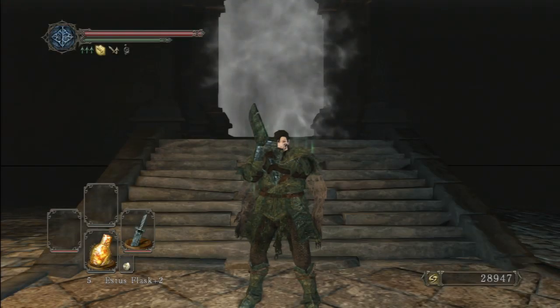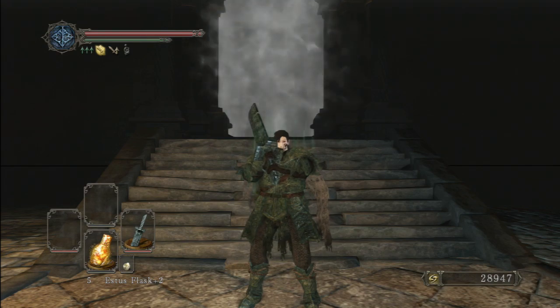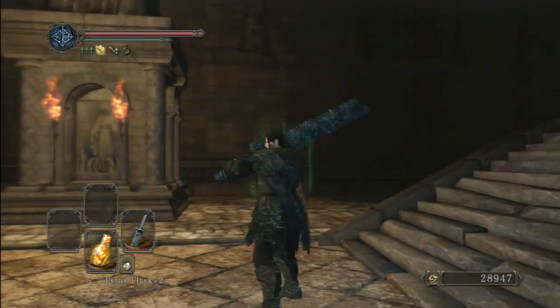Greetings, everyone. Welcome to Future Press's Boss Strategy Series. My name is Franz, and today we're going to be fighting Velstat, the Royal Aegis.